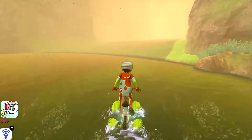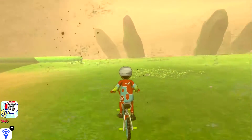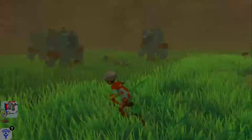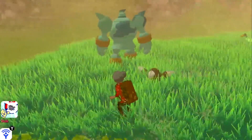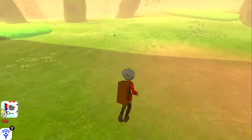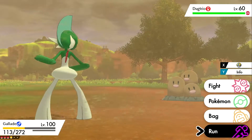That area is the Lake of Outrage during a sandstorm. Here we will again aim for rustling grass encounters, but this time we have a 5% chance to get a Stonejourner instead of 2%. However, there will be Excadrill everywhere in this area and they will always try to chase you down. Also, you will encounter Dugtrio 40% of the time in the grass encounters.